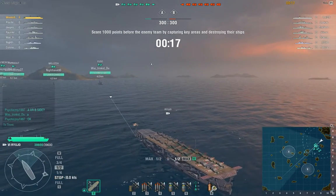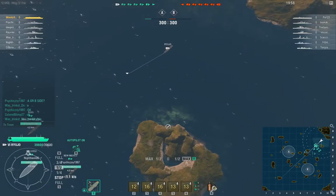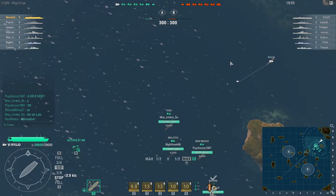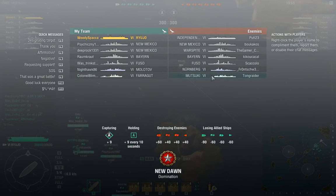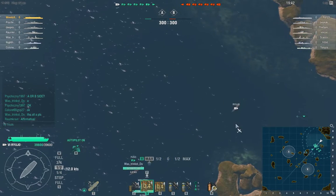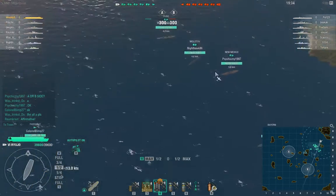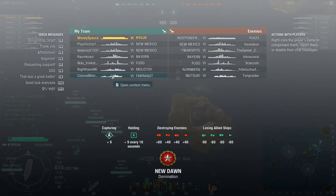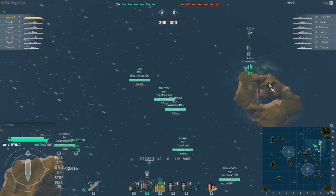We're back at rank 18. Most people are going to be rank 18 in this match. Looks like we have a battleship-heavy game, which is obviously pretty good for me. There's an Independence and a Nuremberg on the enemy team, and a Mutsuki. On our team we have a Farragut, Molotov, Fuso, Bayern, and two New Mexicos. The two New Mexicos are going to be our main fighting core, along with the Bayern and Fuso. We're going to need our destroyer to live, because all those battleships mean the destroyer is going to be really, really useful.